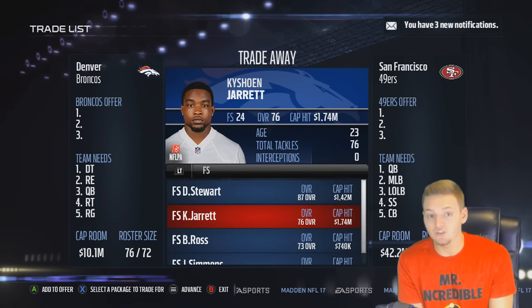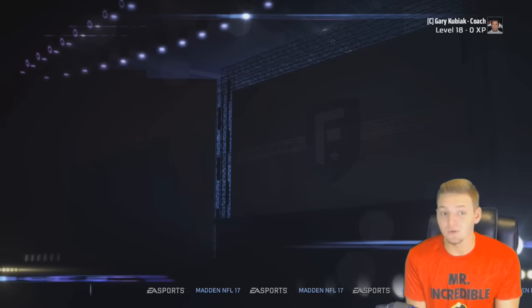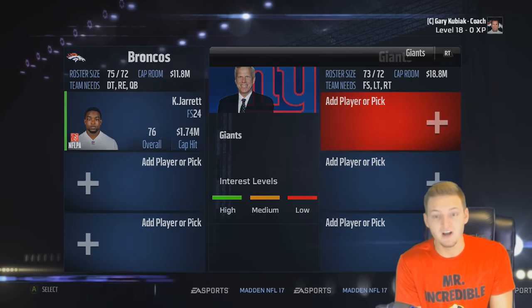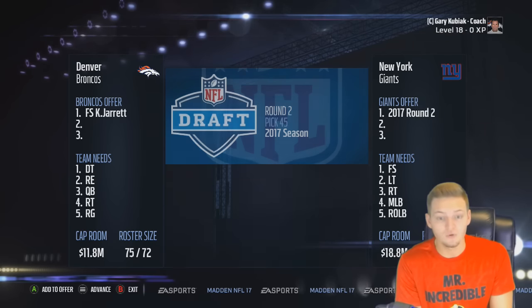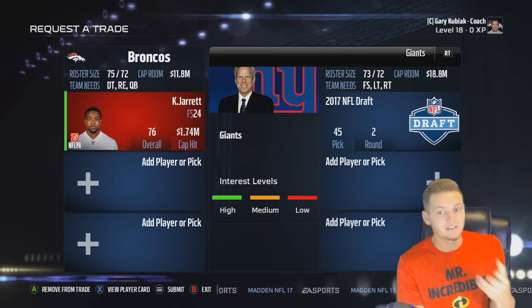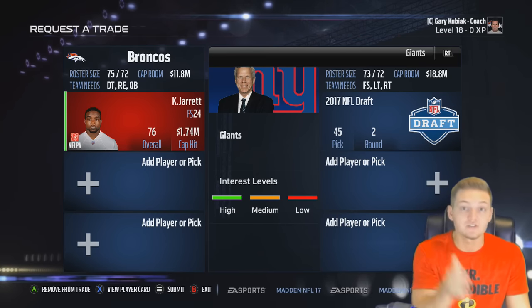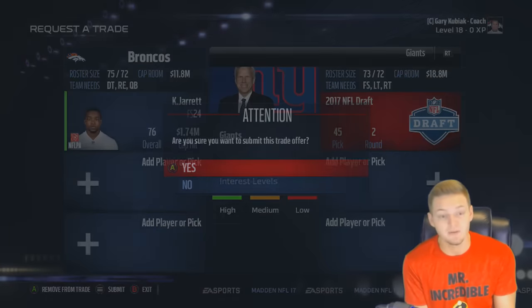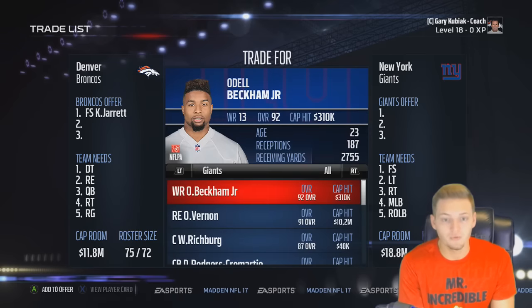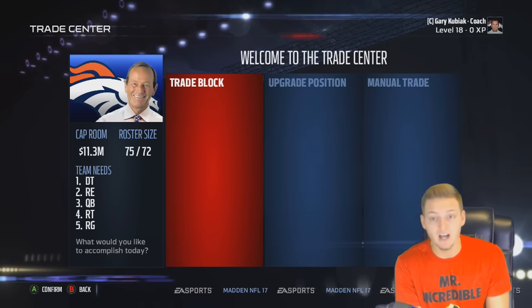Now I'm interested to see the value we can get for a very young guy in Kaishon Jarrett. He's been in the league for one year, so we'd have to find a team whose top need is a free safety. Right here, the New York Giants — let's see if we can get their first round pick. They're not interested. So let's see if we can get a second or third rounder for Kaishon Jarrett. We try a third round draft pick for Jarrett — they're not interested. So it looks like it's going to be another fourth round draft pick, and we will get a fourth round draft pick for Kaishon Jarrett.